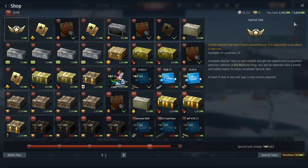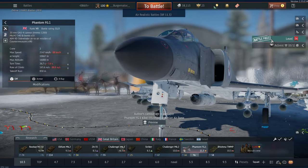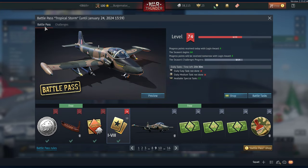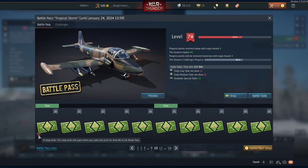So where to get war bonds? Well, war bonds you get by doing the battle pass. The battle pass has challenges that you can do while just playing the game, and every couple of levels in the battle pass you unlock a new war bond shop level.